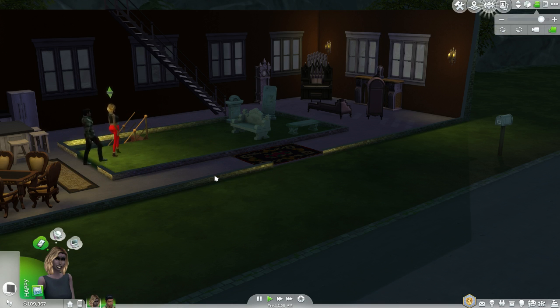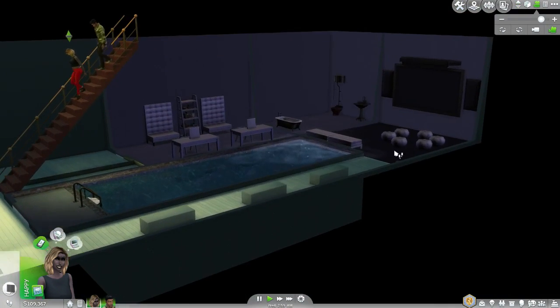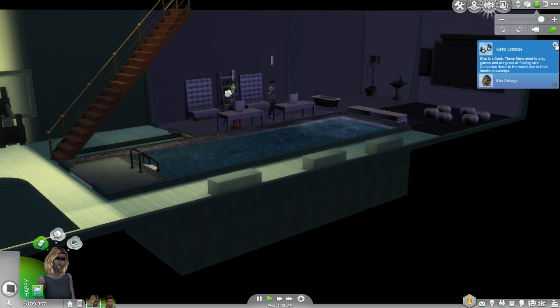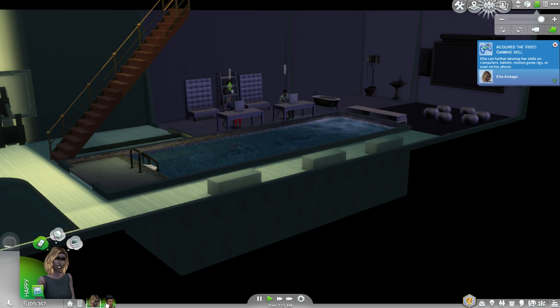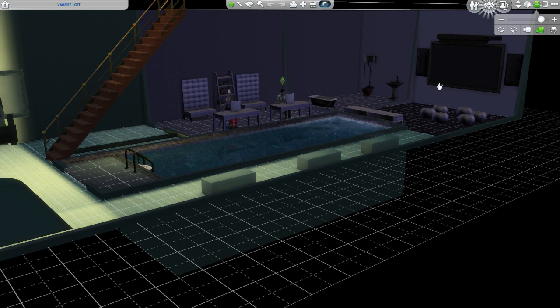Oh how cute - vampires in love! So they're immediately going downstairs. I'm curious as to what their first thought was - oh, play on the computer obviously. What are they doing? Etta is a geek and wants to play games. No, you're not gonna play games - you've got this all messed up because you're gonna research vampire secrets.